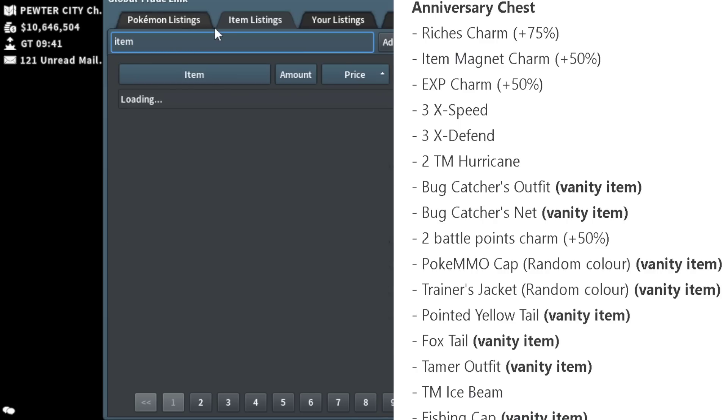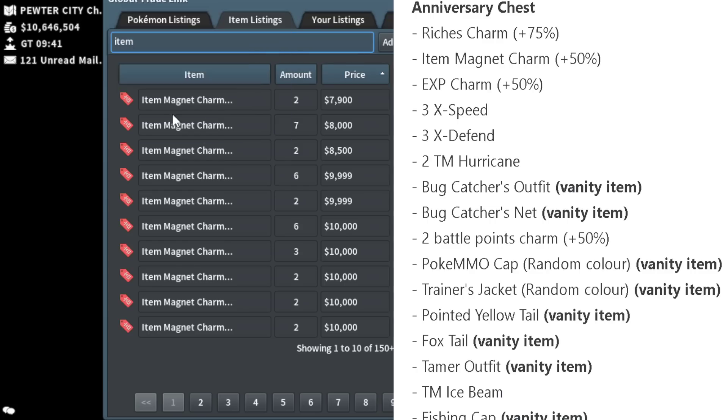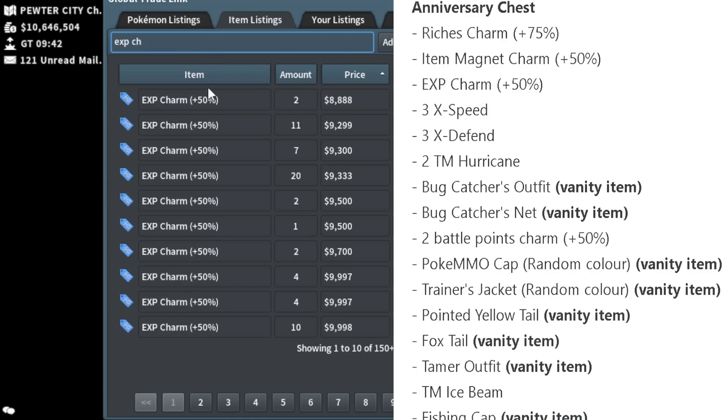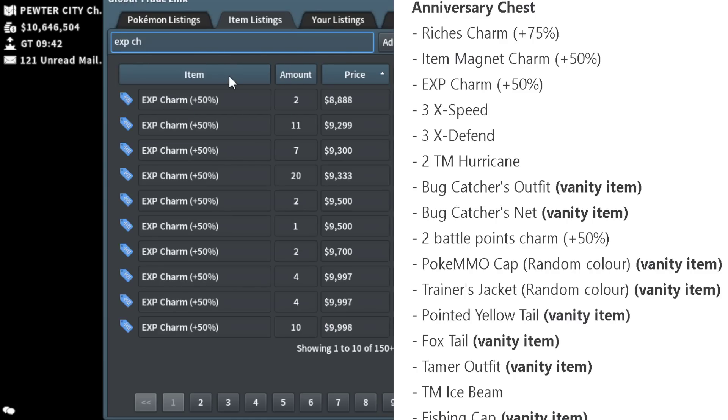Item Magnet Charm is another type of charm that increases the chance of getting an item from a wild Pokémon for one hour — plus 50%. Not the most useful item, but if you do Payday runs at Dragon Spiral Tower you can make some good extra PokéYen from them.